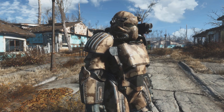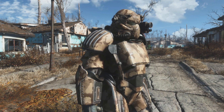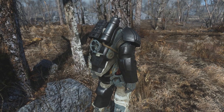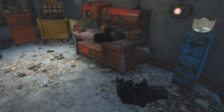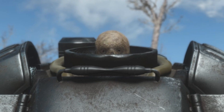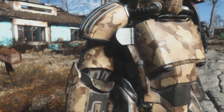The armor itself can be found scattered throughout the wasteland in various low-level areas in close proximity to Vault 111 — be that just northwest of the entrance, over at the Red Rocket gas station, or even in Sanctuary Hills, in Shaun's crib of all places, providing you with a decent amount of protection.